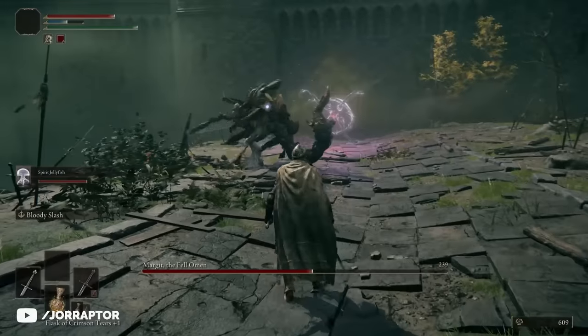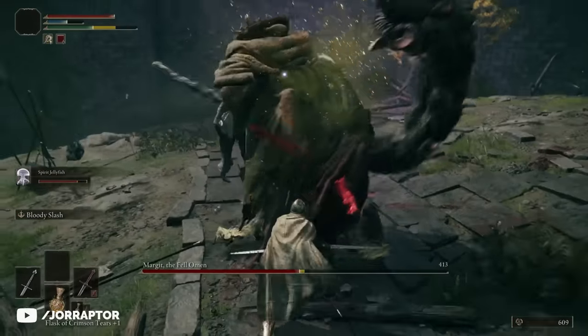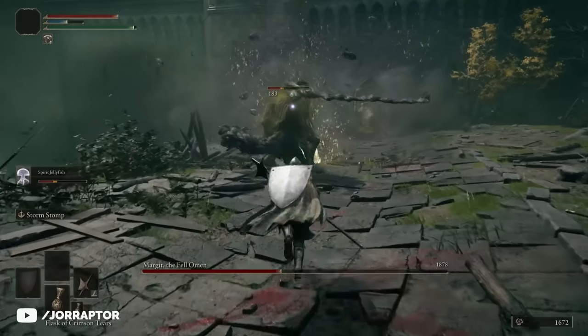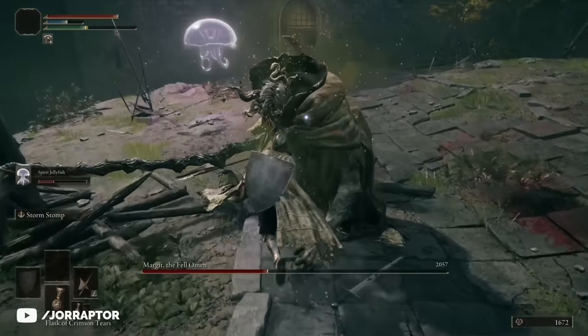Not only can the jellyfish poison the boss, which lets it take damage over time — and of course the longer the fight goes on the more damage this will do — but the jellyfish in particular is great for tanking some hits for you while you heal. It can face-tank Margit's hammerslam like a champ.